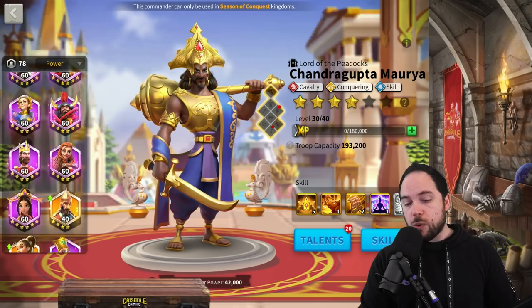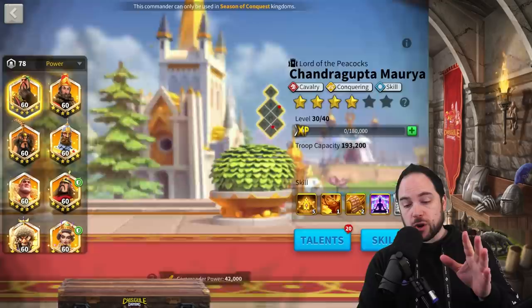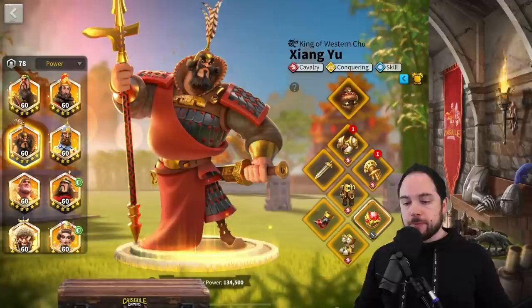So we went into a practice match and tested this out — not just without gear but with equipment, including a Horn of Fury and ring on every commander used as a primary. We used almost 100% equivalent equipment for every single test, and also wove in a few no-gear tests to showcase the difference. This is important because the Horn of Fury is generating rage.